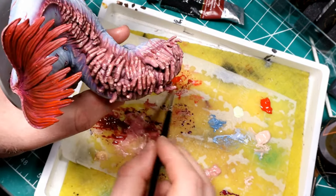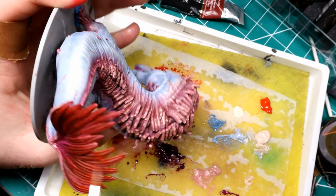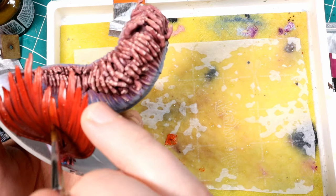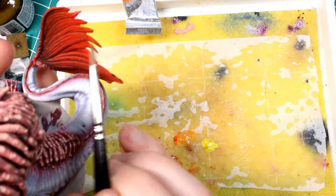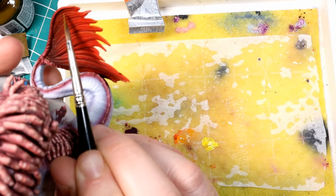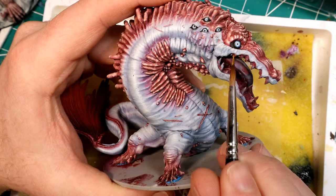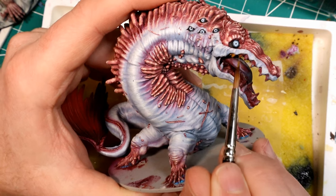I mixed some orange into my scarlet and hit only the tips of the tail with that orange color, using the side of my brush to catch those ridges on the back of the tail. Now I'm highlighting with pure orange hitting less and less of the tail. For the highest highlight I took some yellow and mixed that into the orange to make a very light bright orange, using the side of my brush to hit the ridges catching the most light.